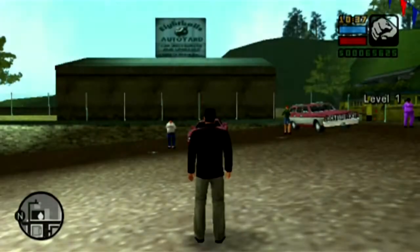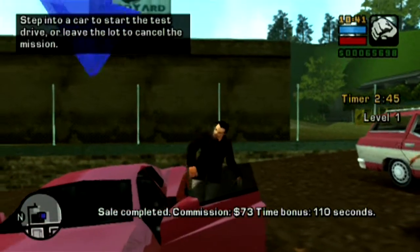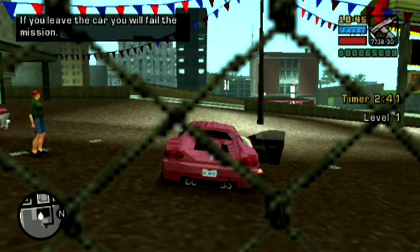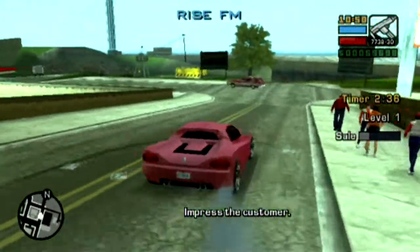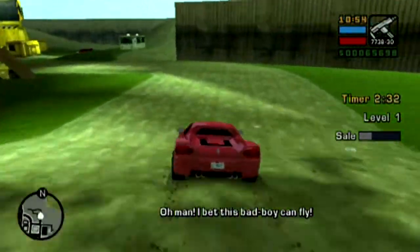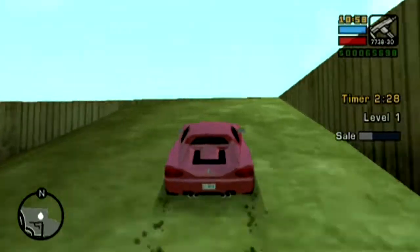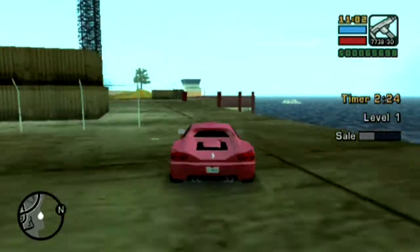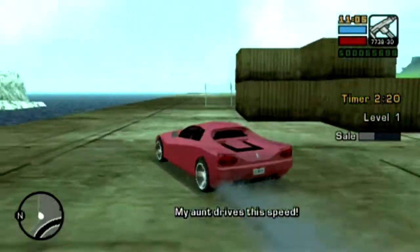Thankfully, the two desires of this first customer kind of go hand in hand because you can plot out a route from the car lot to the pay-n-spray and just run over pedestrians as you work your way over. By the time you arrive there, you'll likely have a wanted level, so you can just enter the pay-n-spray, get the car sprayed, lose your wanted level, and get that last little bump up in your sales meter to complete the sale. It's a pretty easy task at the end of the day.